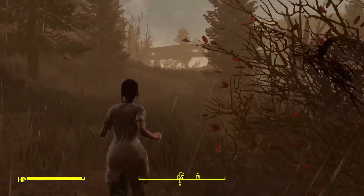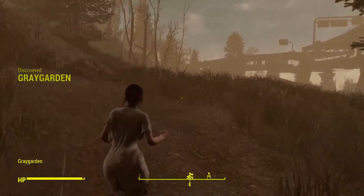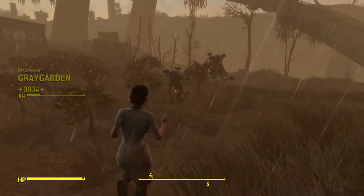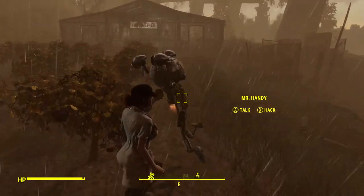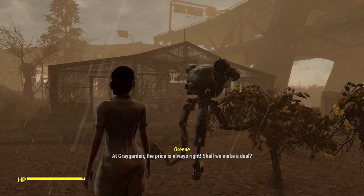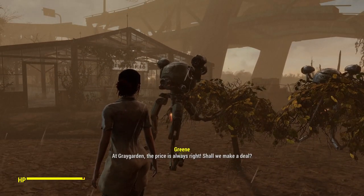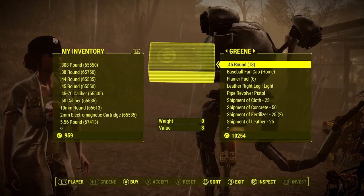Mr. Handy. Who else do I need to talk to? Supervisor Green. At Grey Garden, the price is always right — shall we make a deal? Yes, let's make a deal. That'd be great. I liked her response. Let's sell some of this stuff — look at all this stuff. I might actually hold on to the junk jet for fun. I'm going to keep the Righteous Authority because we are the righteous authority.